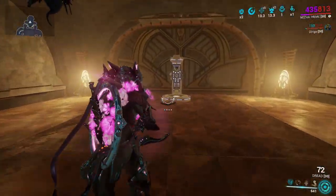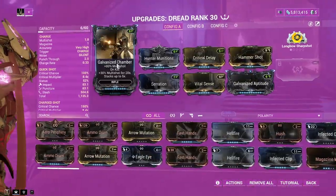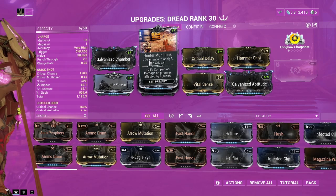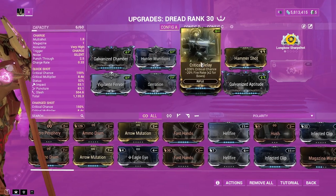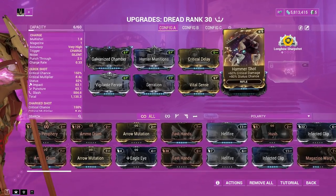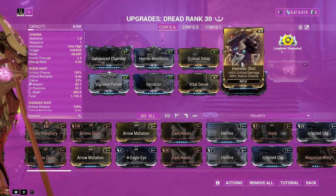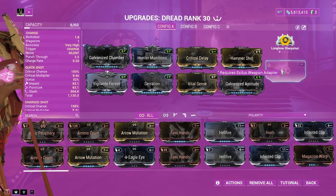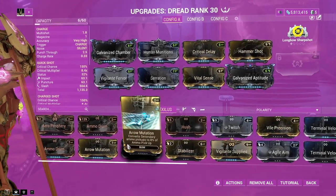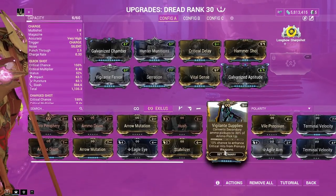Anyway, it's time to show you the build. We have Galvanized Chamber for the multi-shot, obviously. 100 munition, which makes this build work very well. Critical Delay for the crit chance. Hammer Shot, which is really mainly here for the crit chance, but it does give us 80% status chance. I know this is usually a meme mod, but I personally enjoy it. If you haven't unlocked the Exilus slot, I would personally recommend Vigilant Supplies, as it greatly boosts your damage overall.